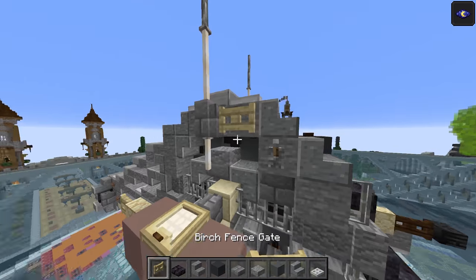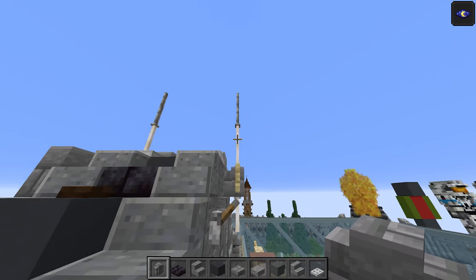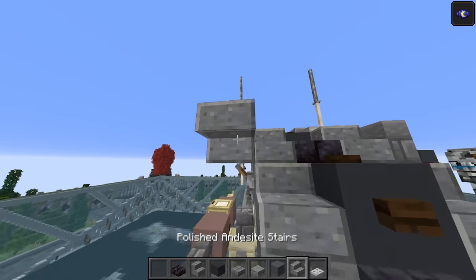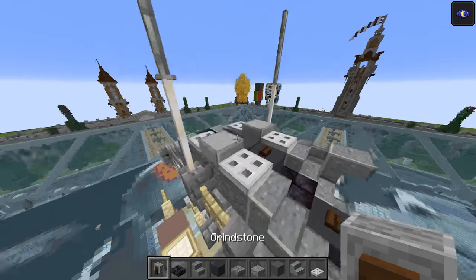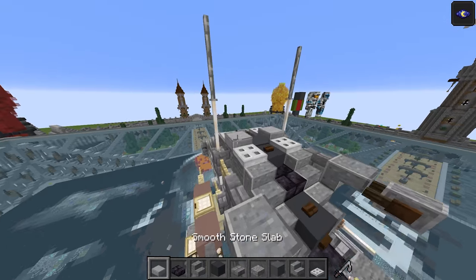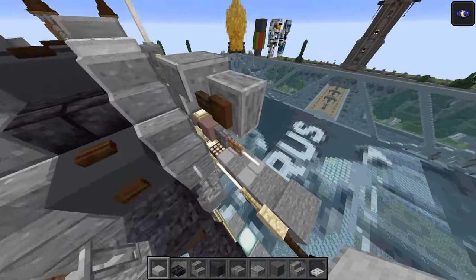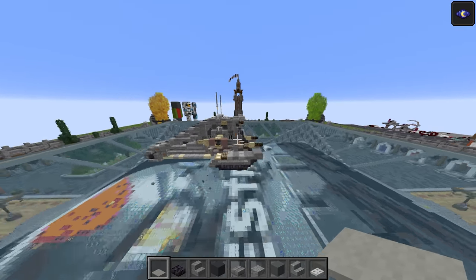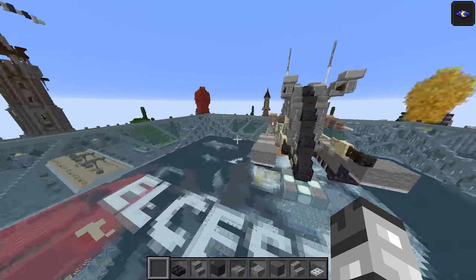Take a birch fence gate — that's going to go here, and one there as well. Another stone brick wall just there and there as well — you can see the stone brick wall should link up with that lever from before. Another polished andesite stairs going there, upside down, and one there as well. Take a grindstone on the front. And finally to finish this thing off — and two with the smooth stone slabs. For good measure you could also put a light gray carpet — it wasn't on the original model, but just like that. And that should finish everything off. That is the Corporate Alliance Tank Droid — the Snail Droid — the NR-N99. I'm going to quickly put shaders on so we can have the post-build showcase.